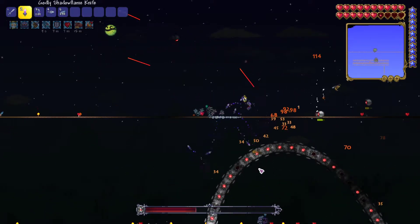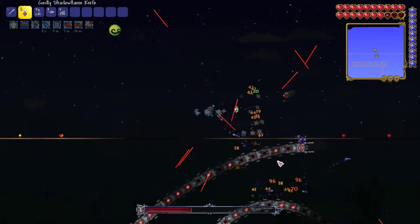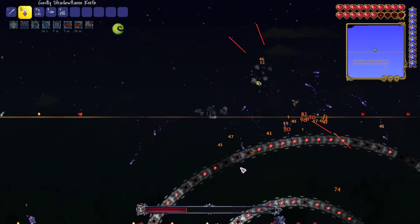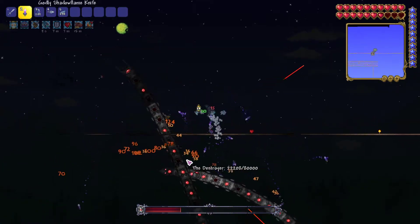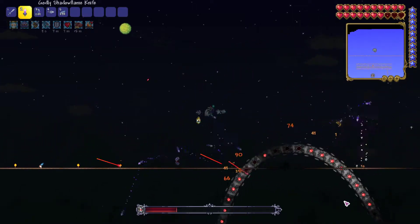It's under half health — we're doing this to get the Souls of Might, or whichever souls they drop. I think this is going to be a lot easier than last time since I didn't prepare last time. The potions are definitely helping. About three quarters dead now.